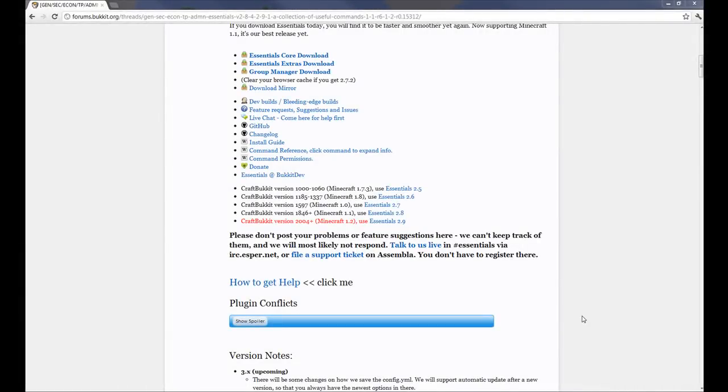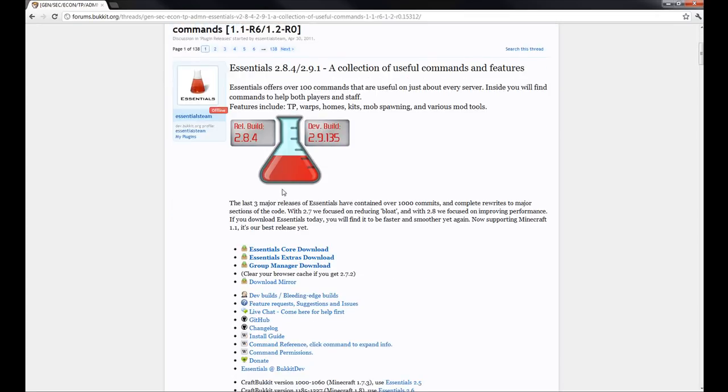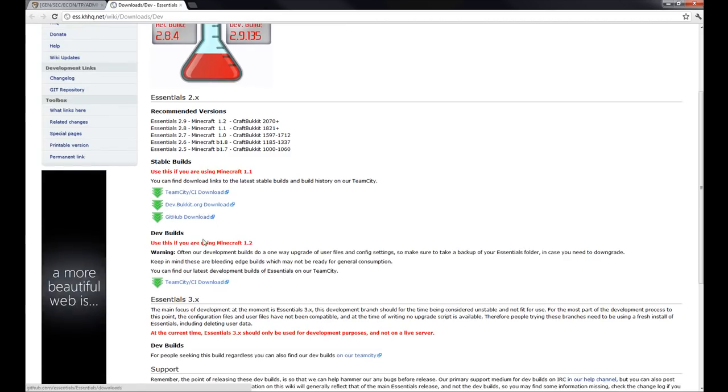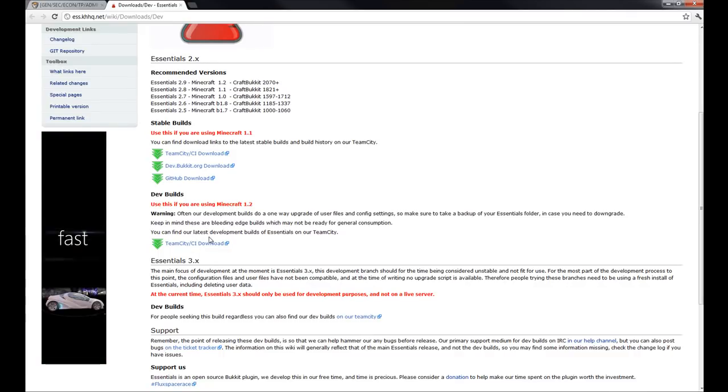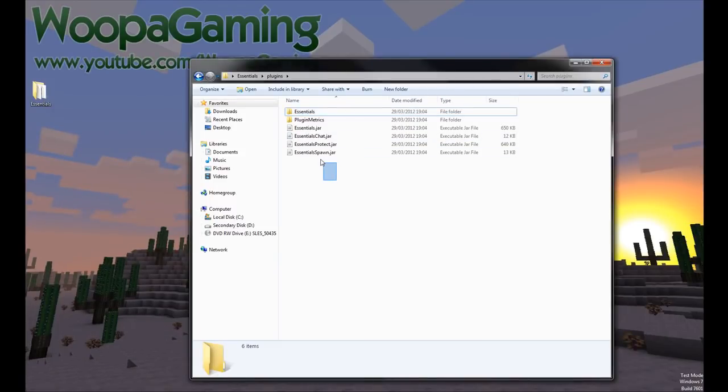Hello everybody — now I'm going to go over the configurations for Essentials. Once you've downloaded it — you can download it here — if you're running 1.2, then you'll want a dev build. You can choose either a stable build or a dev build. If you're using Minecraft 1.2, you'll want this one here. You'll get a package with four jar files: Essentials Core, Essentials Chat, Essentials Protect, and Essentials Spawn. These are the ones we went over earlier.